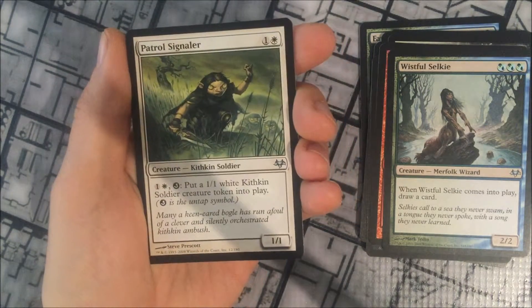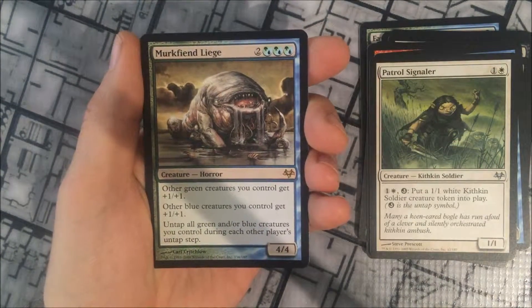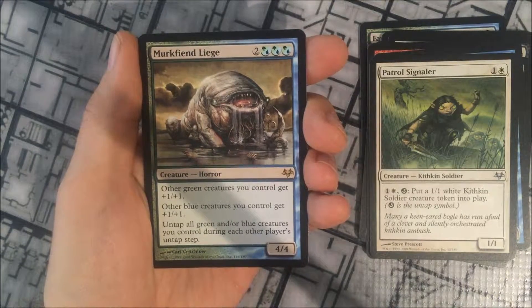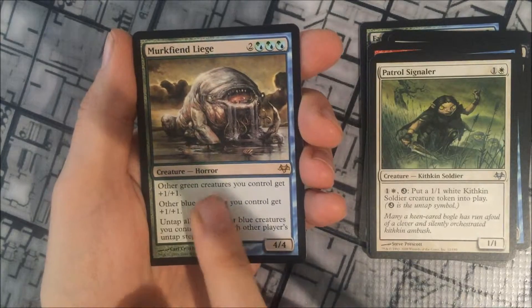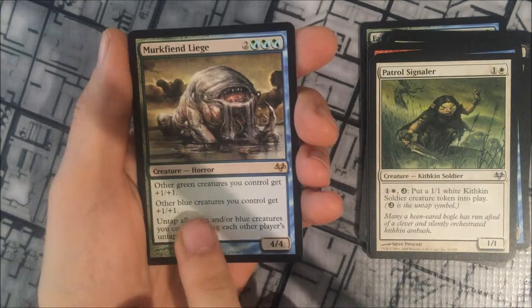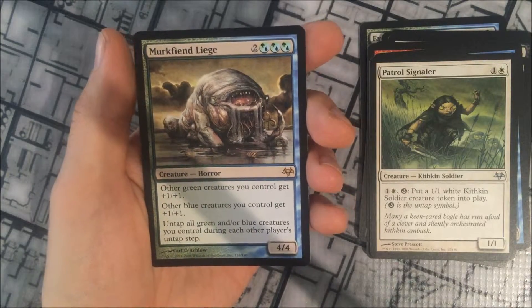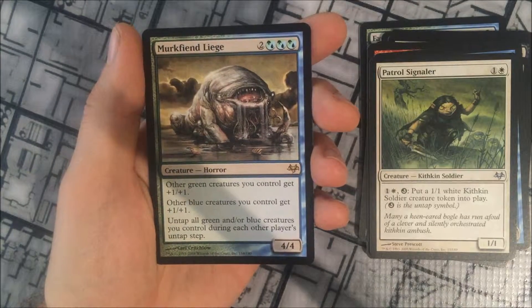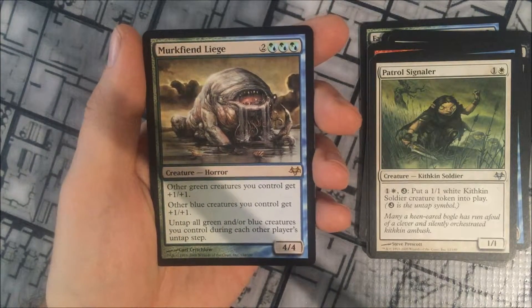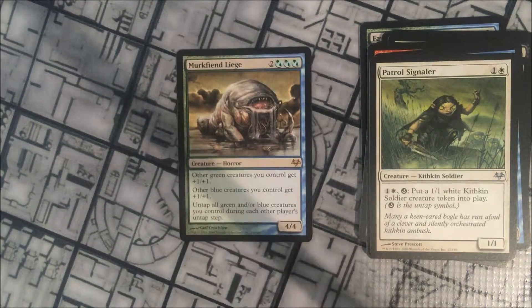We were hoping for a Fetid Heath as our rare, but instead we have a Murkfiend Liege — two cost with a triple hybrid blue-green cost. It's a horror type creature. Other green creatures you control get +1/+1, as do other blue creatures you control, and it untaps all green and/or blue creatures you control during each other player's untap step. It's quite a powerful card in any format, but probably most used in something like a Commander or EDH deck to get the utility of having a lot of creatures that can untap. So our rare for this pack is the Murkfiend Liege.